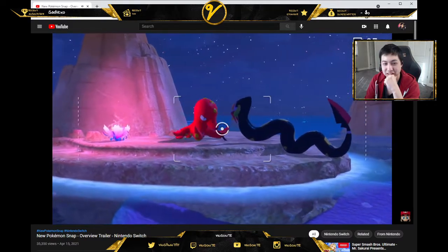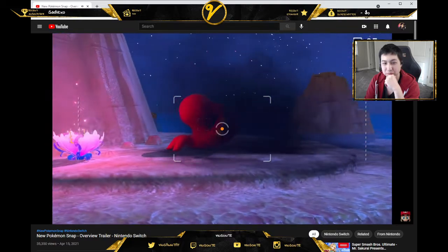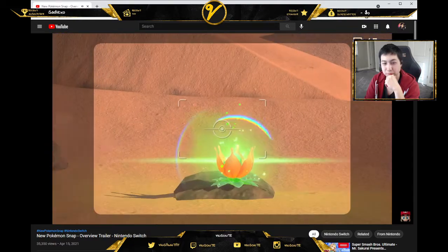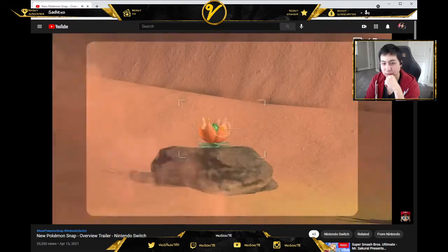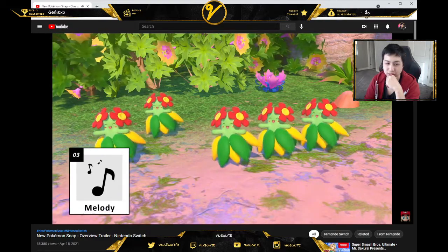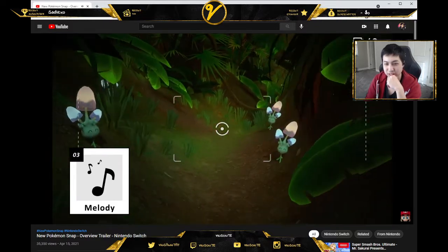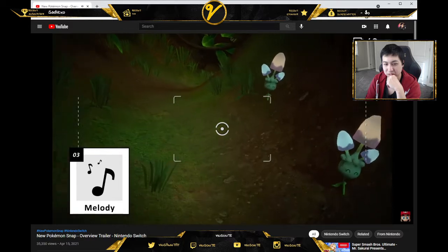Try tossing one at a Crystal Bloom sometime — they're native to these islands. And by interacting with them, you may discover something new. Play the melody to see how Pokemon react to music. They may even dance.